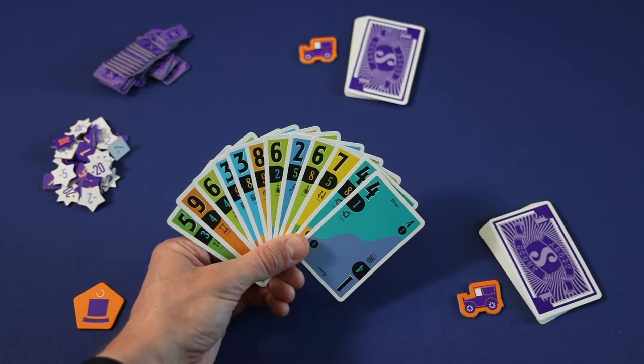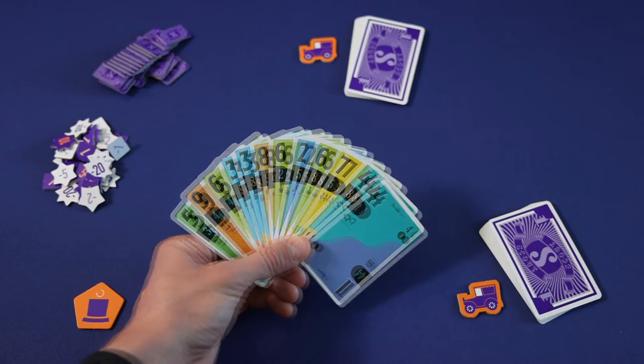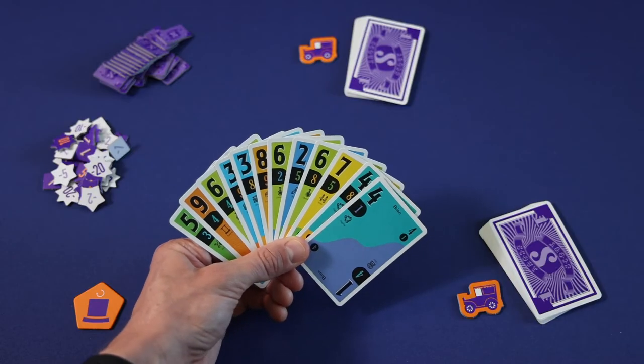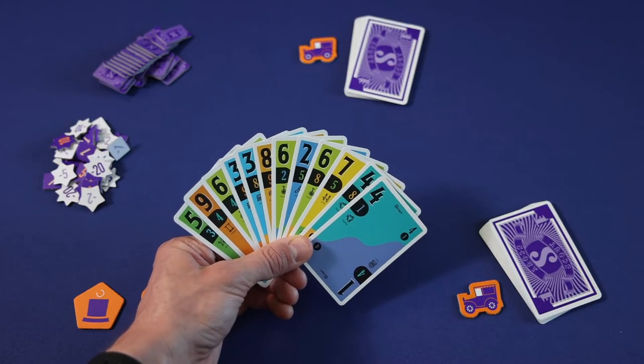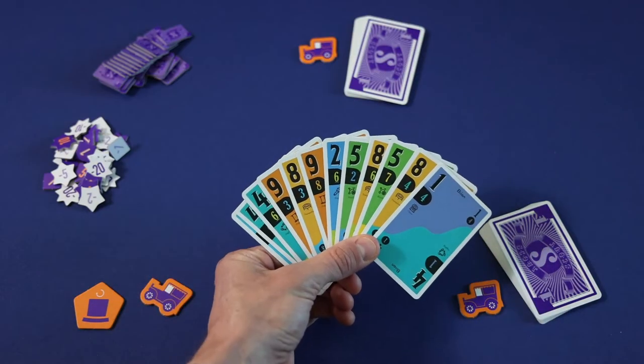At the start of each round, players will look at their hand of cards. Each card has a number on the top and the bottom. Players get to decide at the start of the round, and only at the start of each round, if they would like to use their hand of cards facing in this direction or facing in this direction.